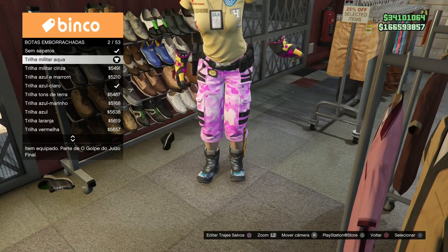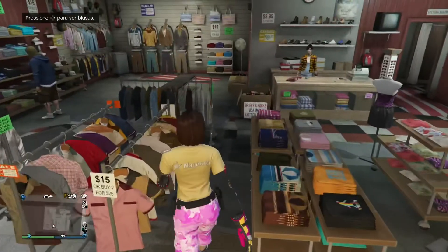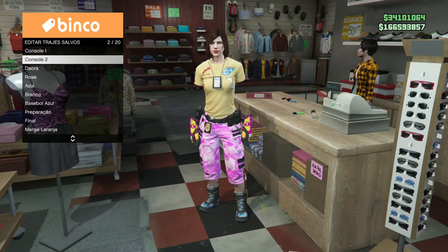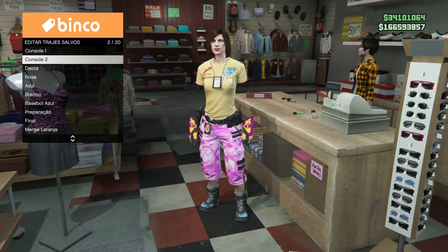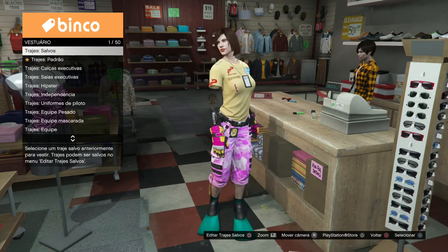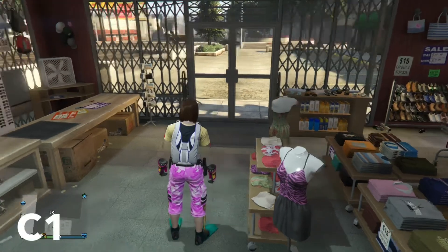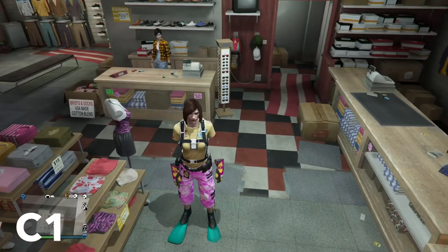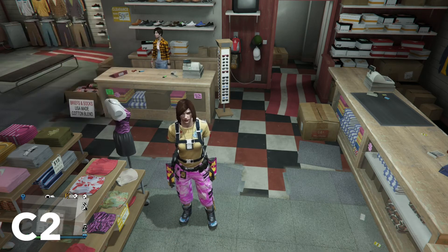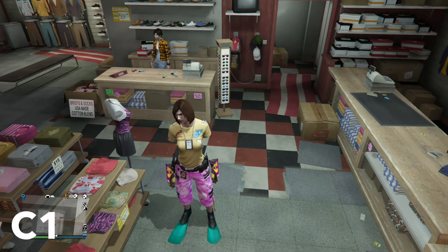Agora vamos estar mudando a textura dessas nadadeiras para rosa. Para isso no C2, compre a trilha militar aqua número 2 em botas emborrachada. Conjunto super rápido de se fazer, reutilizando as bases. Salve com o nome de console 2 assim. Olha a ordem que eu deixei aqui também: console 1 vamos estar ativando o paraqueda padrão. Console 2: o amigo coloca em cima do segundo e vai ativar o paraqueda padrão.